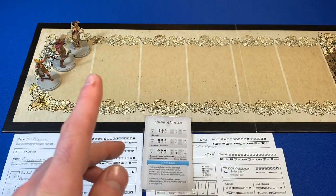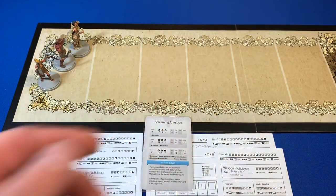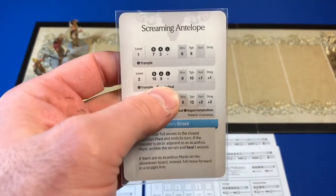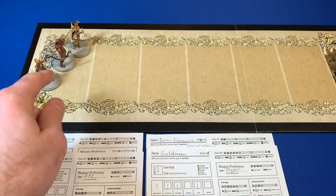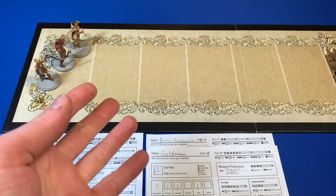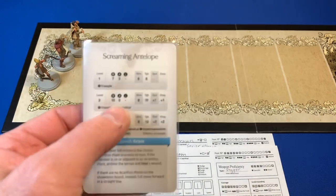I'm choosing this mainly because of comments about how much is going on in our settlement phase next lantern year. I'm afraid that if we actually lose all our characters to a level 2, it'll be really hard to come back from that. Also, level 2s have so much more movement — I don't have the movement to get to them once they run away with one of my survivors. That's why we're going after this level 1 Screaming Antelope.